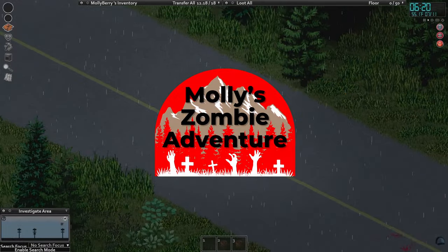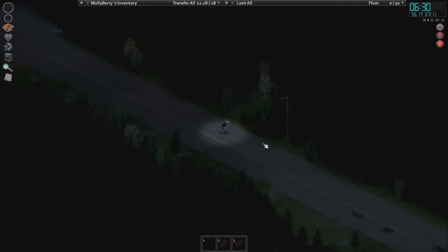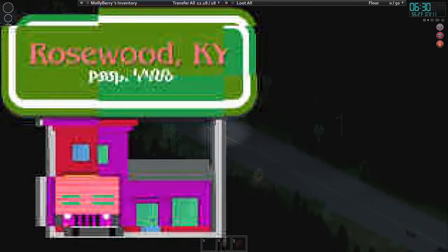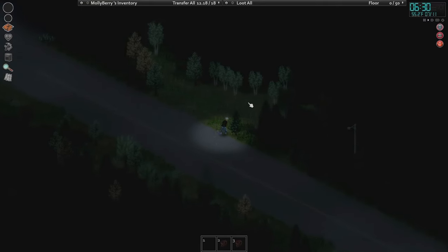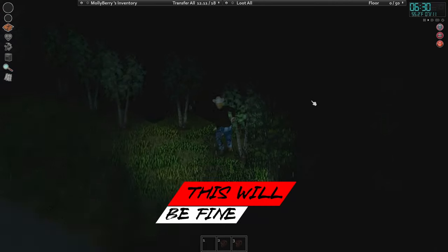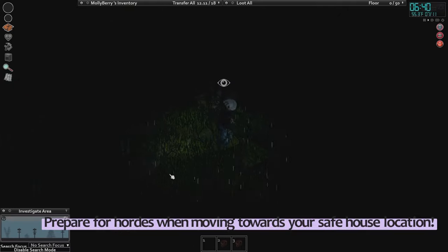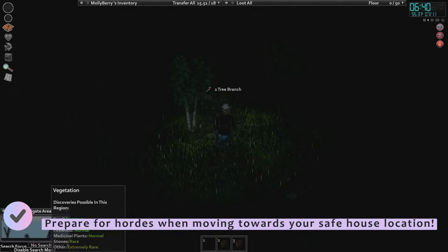This is Molly's Zombie Adventure Beginner's Guide Playthrough. What I want to do today is make it down to the fire station — I think it's this way. We need to arm ourselves a little bit first though, so let's head into the forest. This is risky, but we need branches. This is perfect.